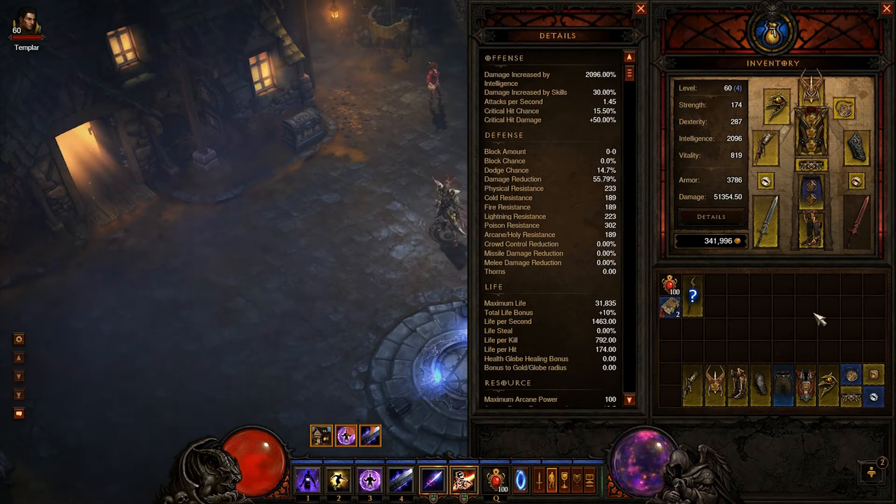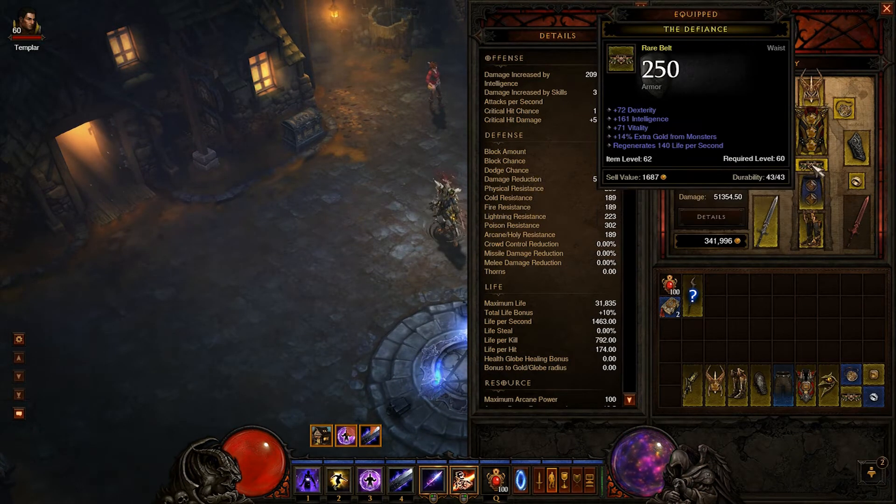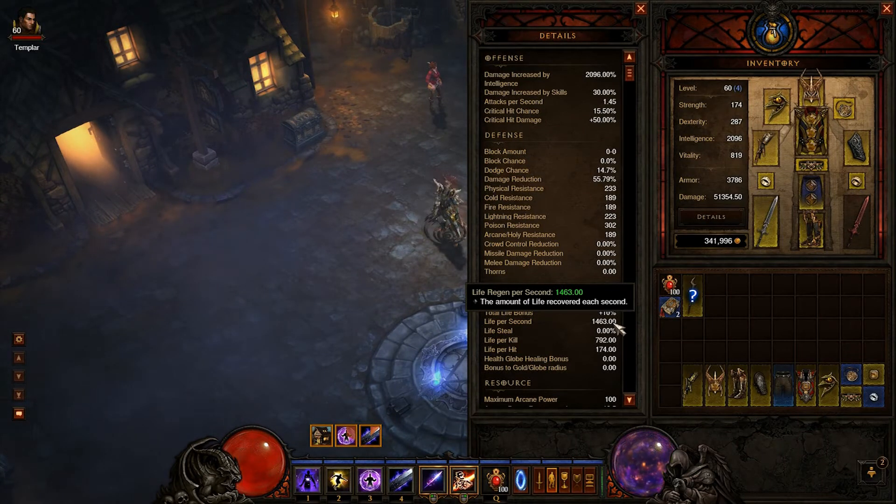My next stat after int and vit is just grabbing life regen. It's a great stat for survivability. It allows you to jump out of combat and constantly be regenerating, getting your life back. I've got a total of 1,450 right now — it's a great number, it's fast. You can increase it too using your skills.